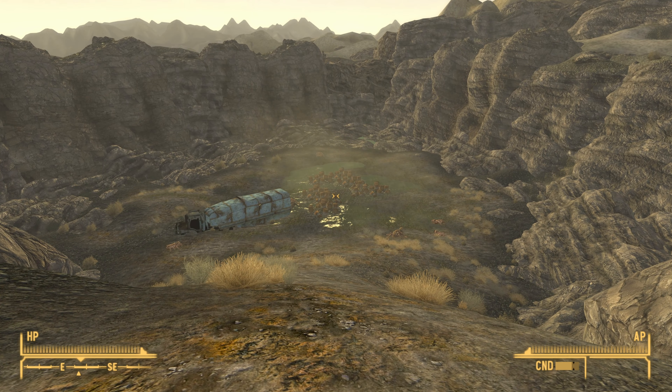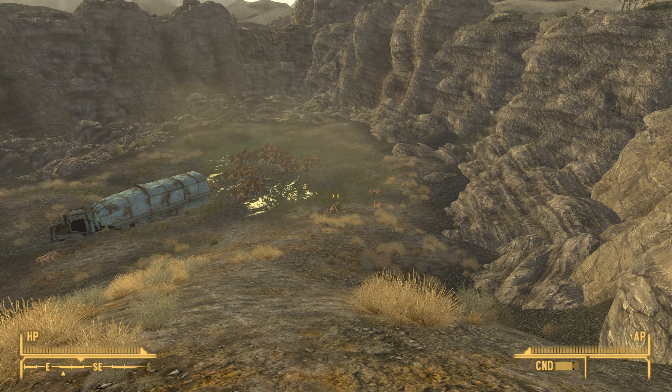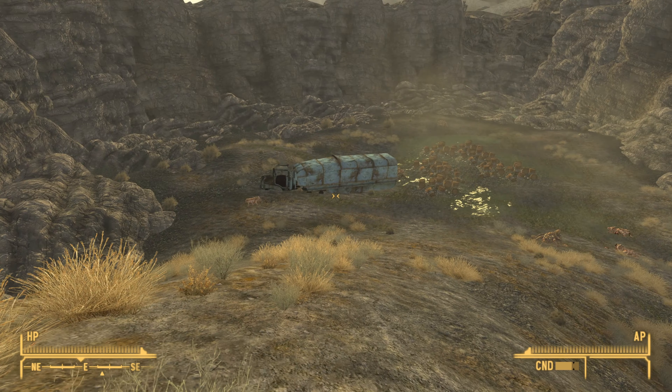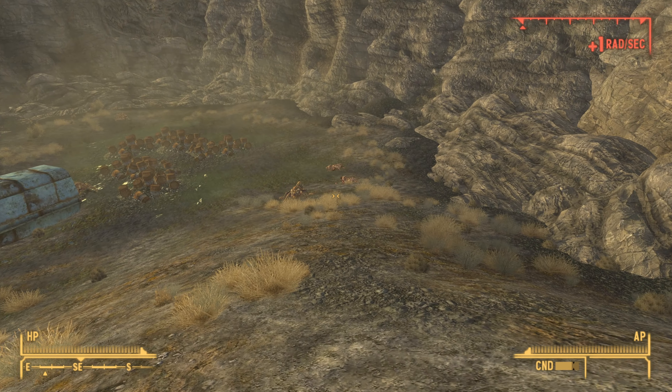Once you make it to the area you will notice that there are a number of centaurs, including evolved centaurs, and these are pretty dangerous and can easily take you out from a distance. So what you want to do is probably take them out yourself using perhaps a sniper rifle.